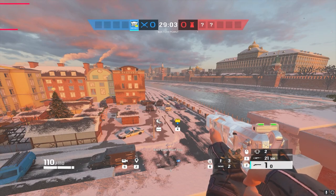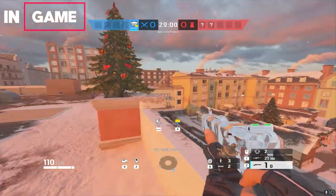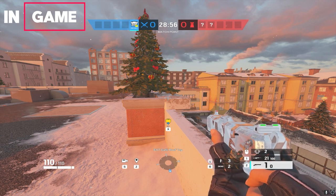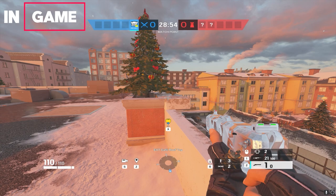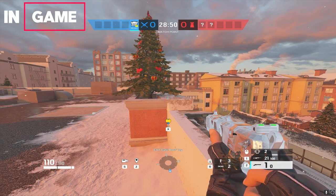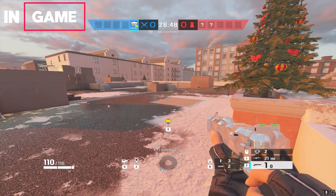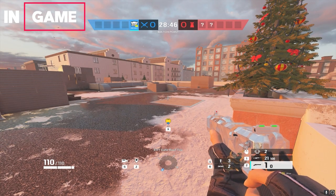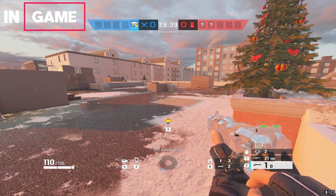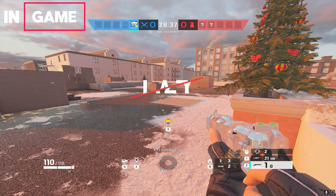So I brought you into a custom game to show you how Dokkabi works. In terms of her role with the team, she's a roam clear. This is normally played by your third entry and flex players. What you'd want to do is get droned in by your supports and then go in and start roam clearing immediately. Dokkabi, Jackal, and Lion are all in the same category — their function is essentially lazy droning.